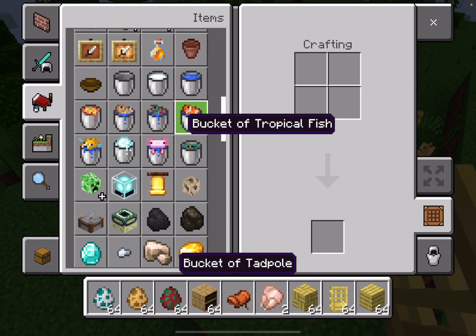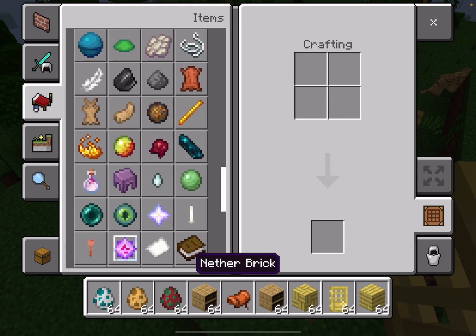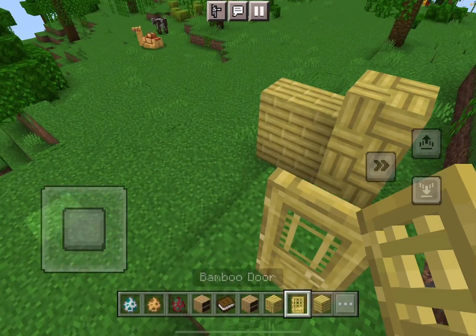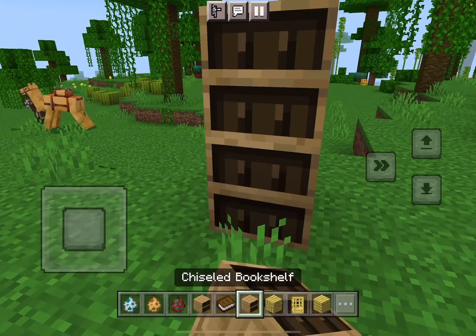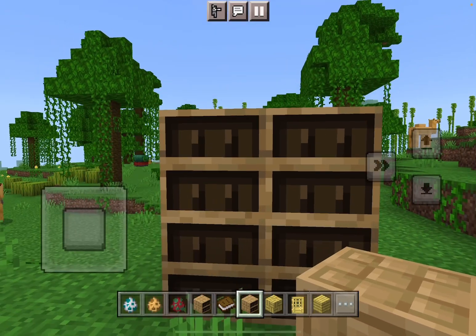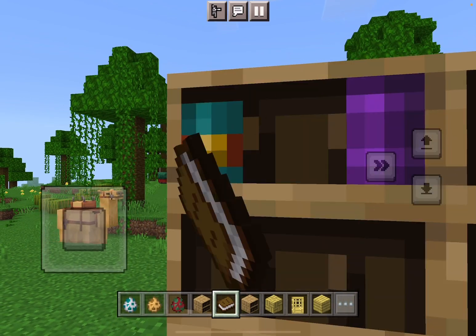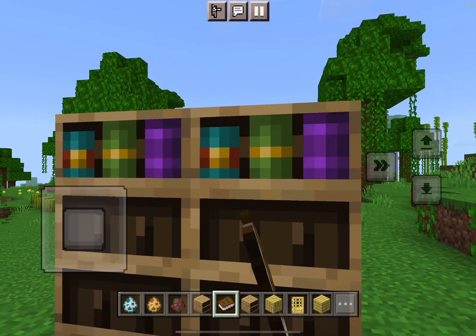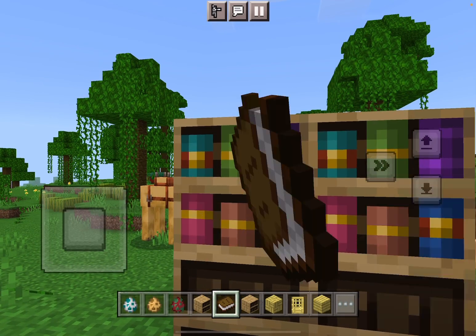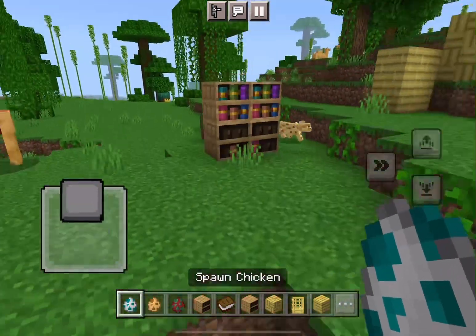Is this the new book block which is coming? Let's find it - yeah, bookshelf. Let's see how the new book block works. Why does that look like eyes? This is a pretty useless thing - I don't know why Minecraft added this.